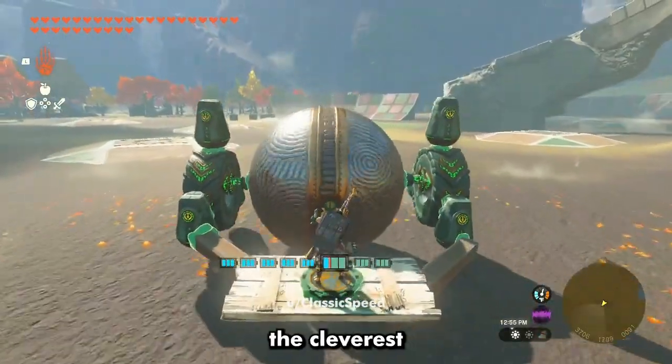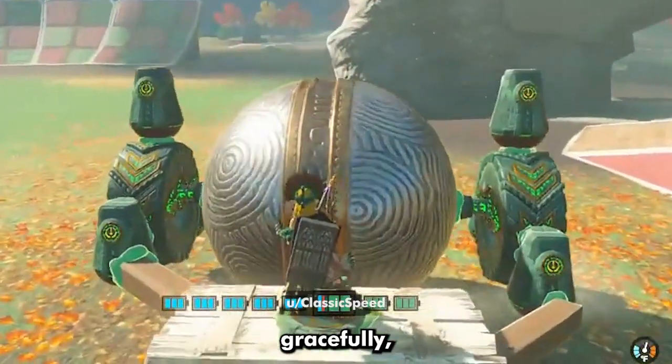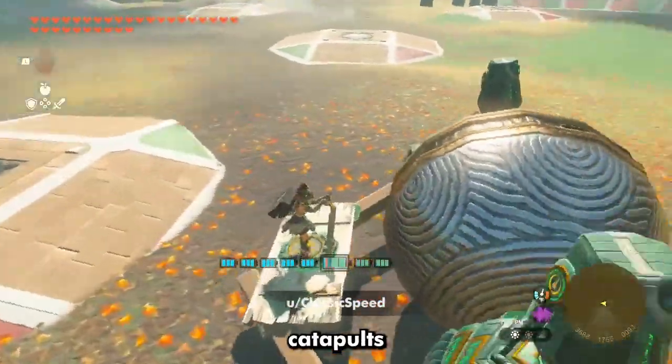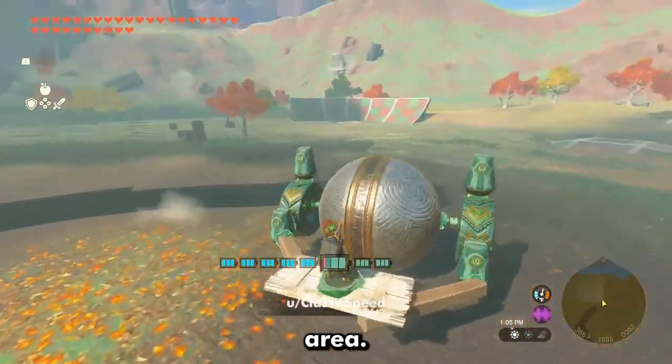This rolling vehicle is one of the cleverest I've ever seen. Not only does it move around quite gracefully, but when you want to leave, it catapults you through the air, giving you a quick escape or an opportunity to get to a high, hard-to-reach area.